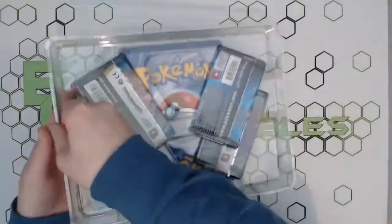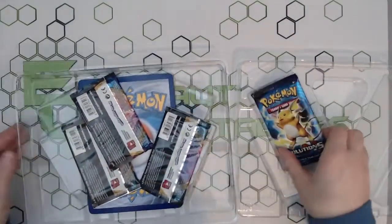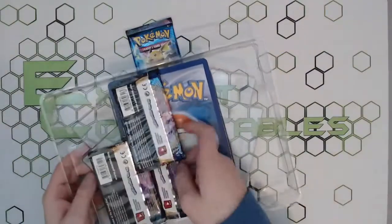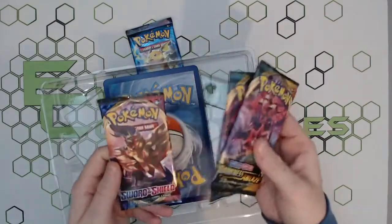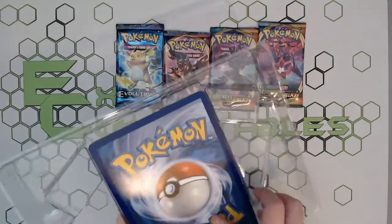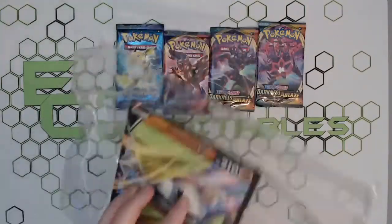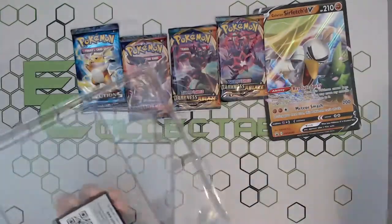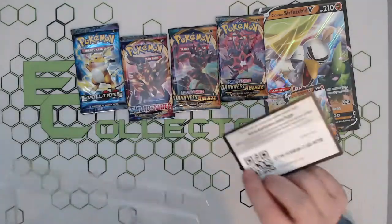Let's get all this goodness out. Look at that — we get a beautiful Evolutions booster pack, lovely stuff, you can still get these. We also have a Darkness Ablaze, another Darkness Ablaze, and a Sword and Shield base — a beautiful combination. Evolutions is very difficult to get hold of nowadays, and Sword and Shield base is always a very nice pack to get.